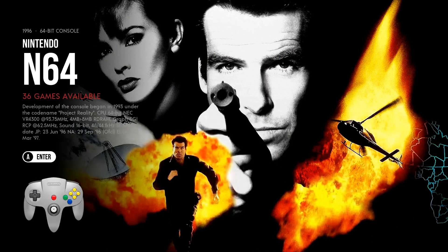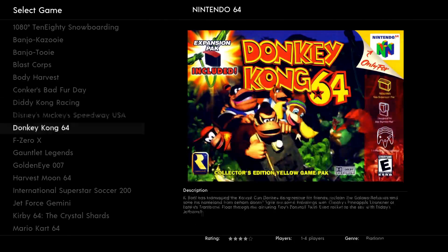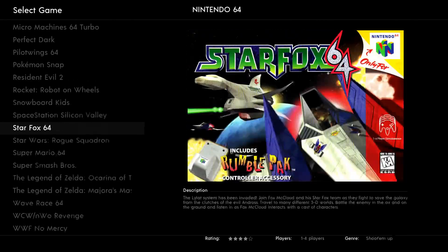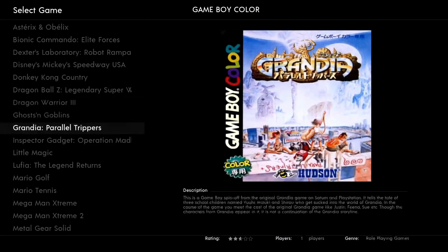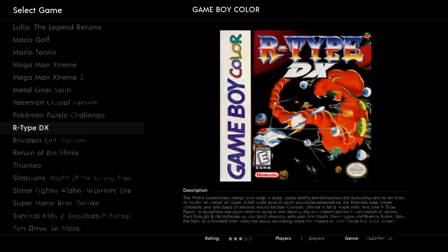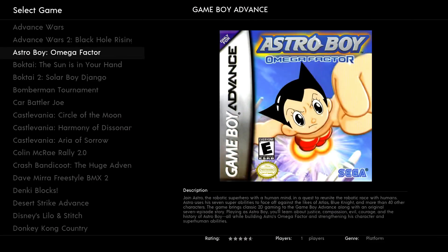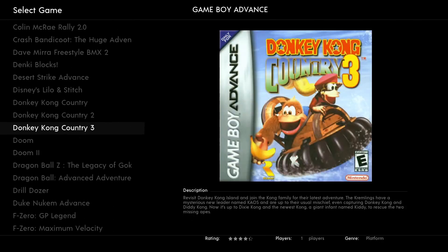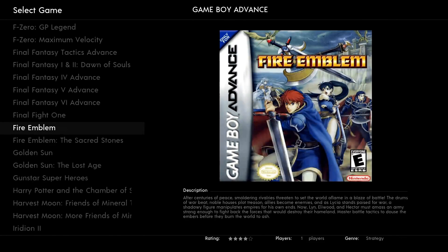Super Game Boy you've got 49. Nintendo 64 you only got 36 — remember when he first started making images he put no Nintendo 64 on here, so 36 is better than nothing. Game Boy Color 35 — he said he added quite a bit on the Game Boy and Game Boy Color. He's working on some portable devices like the Amber Nick as well as the CM Game Boy device that runs the Pi.